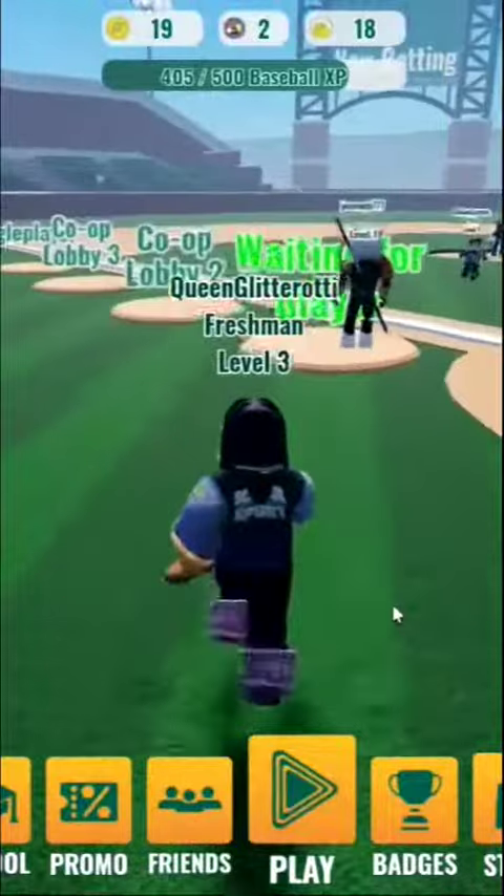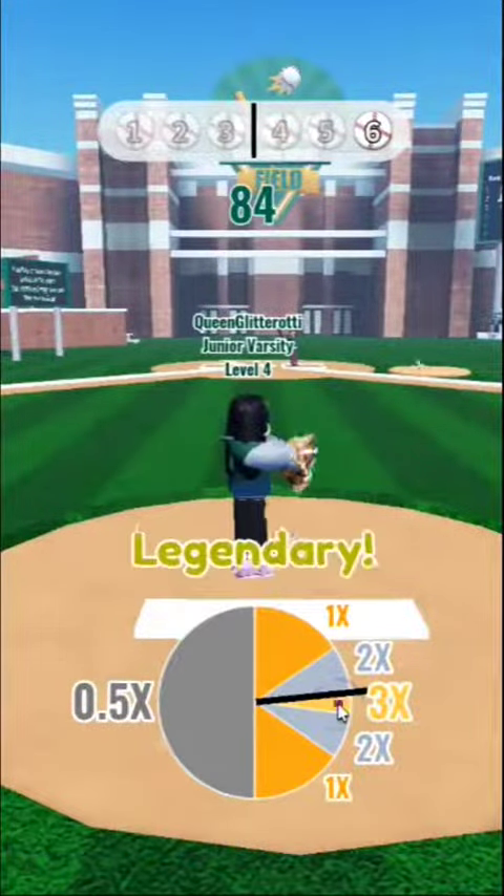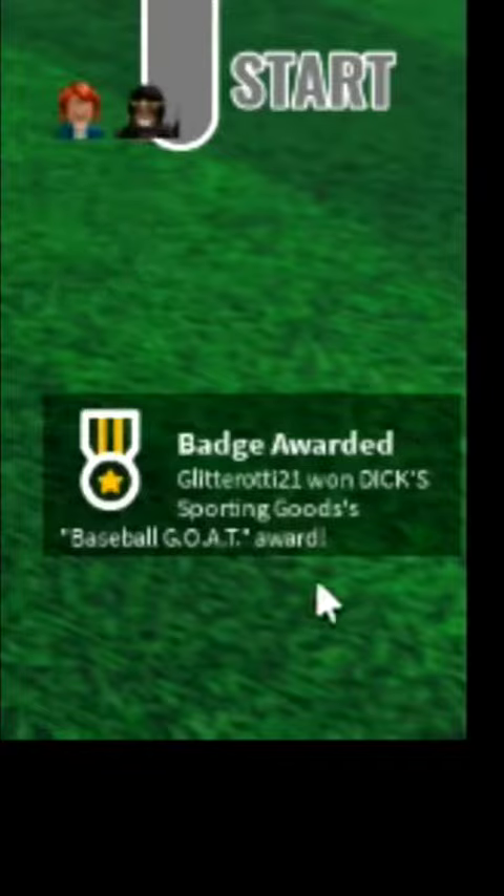First, we're going to go to the baseball simulator. We're just going to go in and you have to hit three legendaries. Once you do that, you'll get the badge for that.